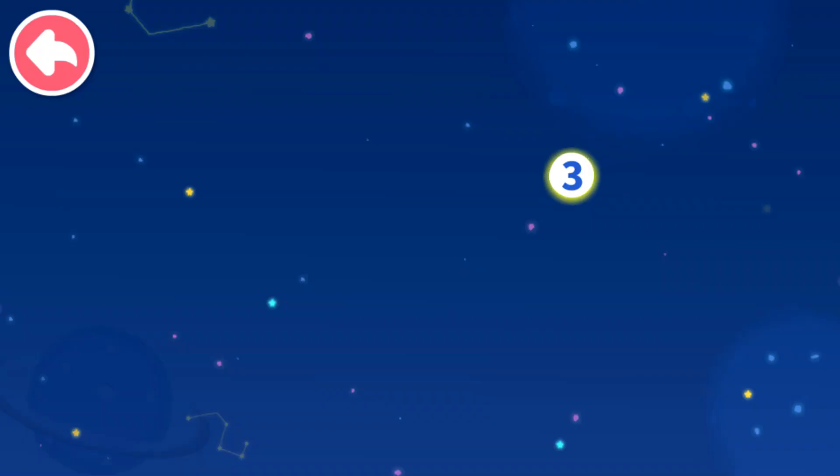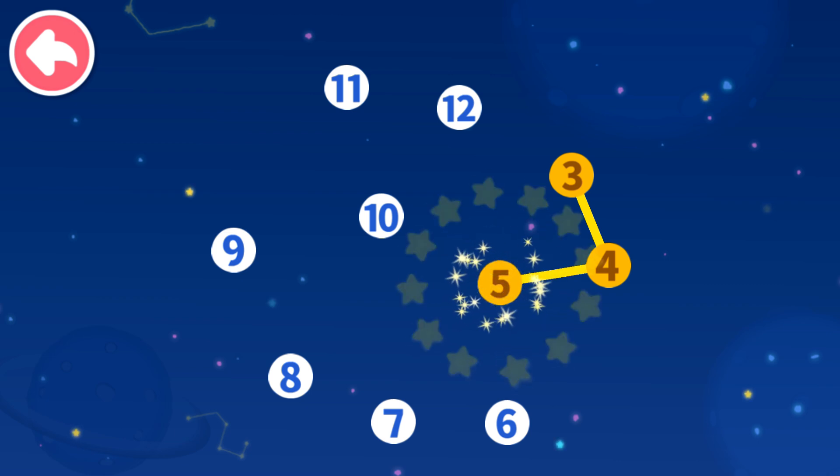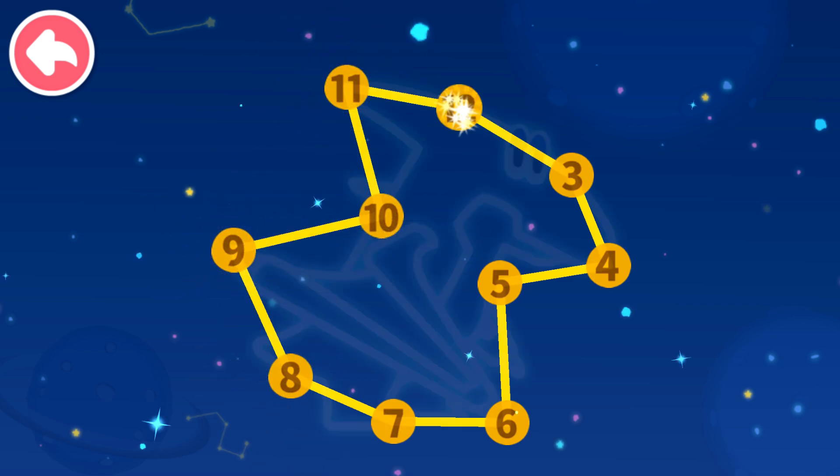Connect dots in sequence. Let's see what you will get. Three, four — which number comes next? Five, six, seven, eight, nine, ten, eleven, twelve.